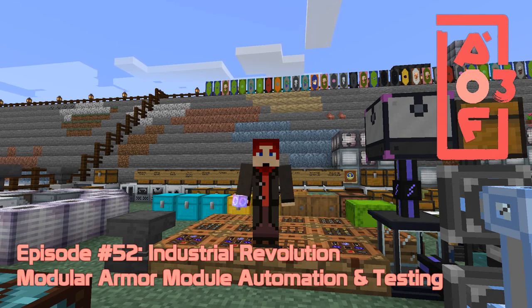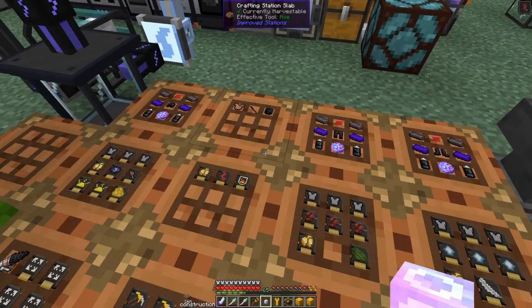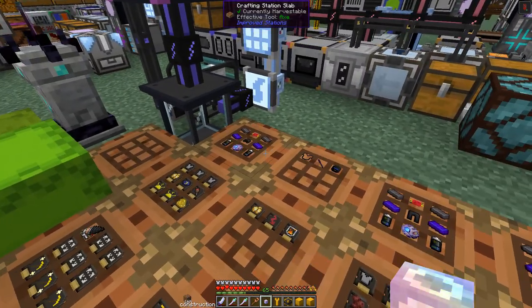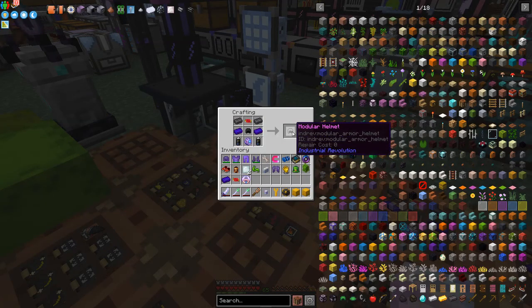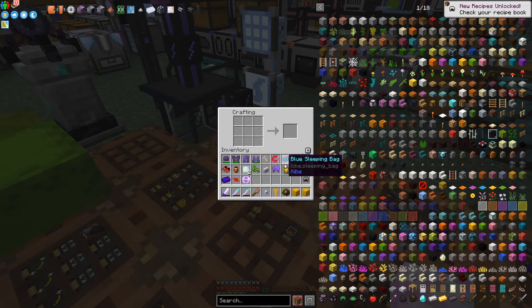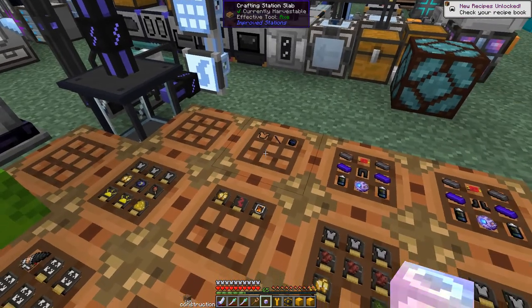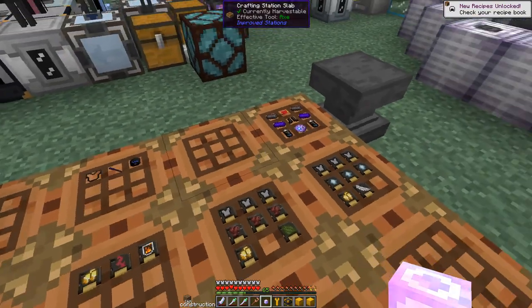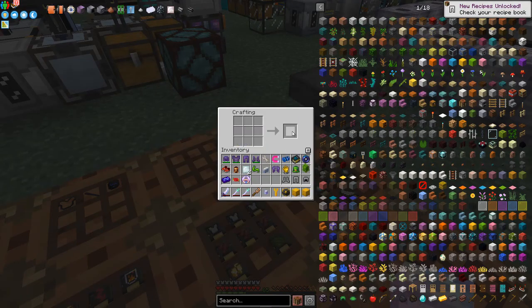Hello everybody and welcome once again to All The Fabric 3. Today we are going to carry on with the Industrial Revolution's modular armor. I have been able to get all of the recipes prepared for today. We can do the helmet, and I've taken off all the other armor. We already made the chest plate, and we can make the leggings and the boots — all four pieces.